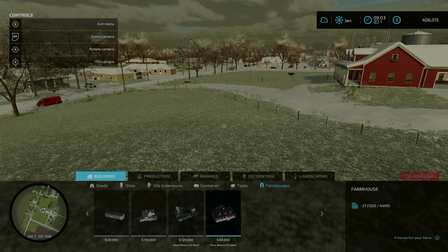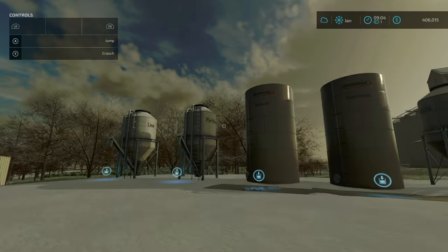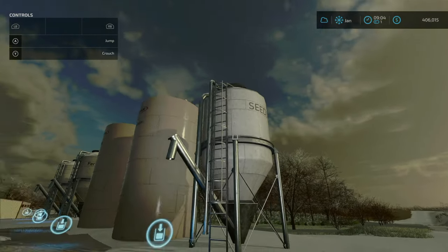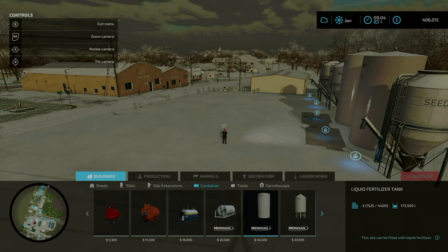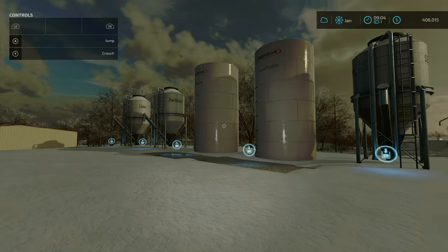Some trees that were stuck too far into the ground have been raised so that by removing them the fields can be joined more easily — that's awesome. Herbicide, fertilizer, seeds, liquid fertilizer, and lime tanks are now available as placeables in the container section. I went ahead and placed all of these — we've got lime, fertilizer, herbicide, liquid fertilizer, and seeds all lined up in a row. You can find them in the build menu under containers, scrolling to Alma Missouri: lime station, fertilizer buy point, herbicide five buy point, liquid fertilizer buy point, and seeds buy point — ranging from five to ten thousand dollars.